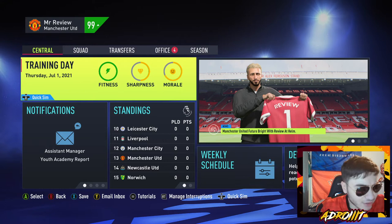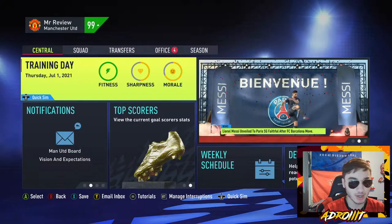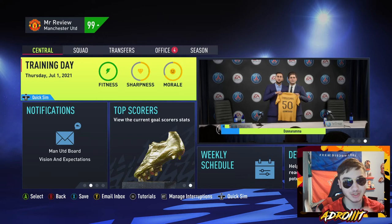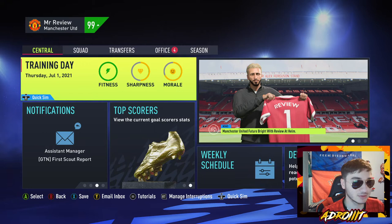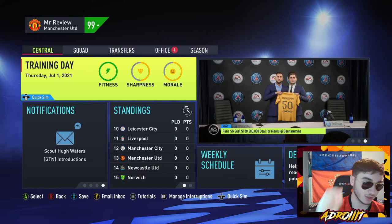A couple of rules we follow in this wondercare review: at the top left we have a 99 manager rating — the cheat engine is now available, which is what I've been waiting for to start this series. It came out two days ago. We use the 99 rating so we don't get fired, and we use one more cheat which I'll get into in just a bit.